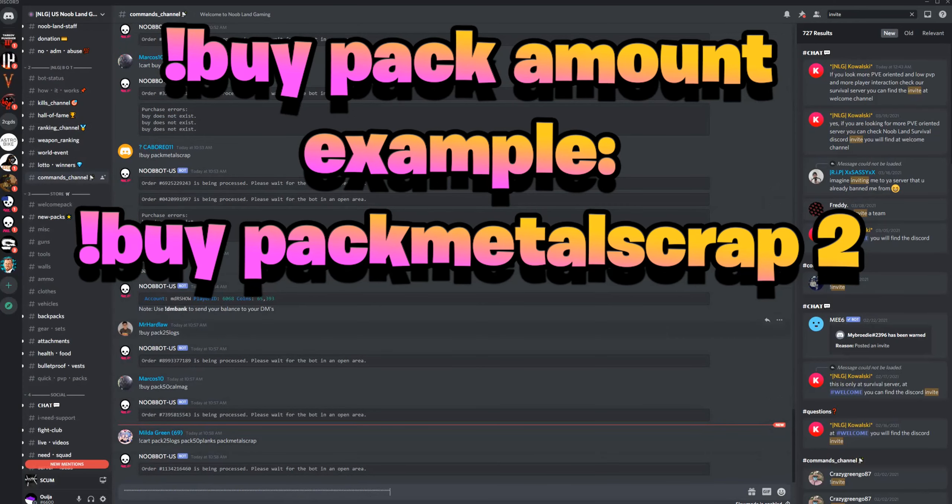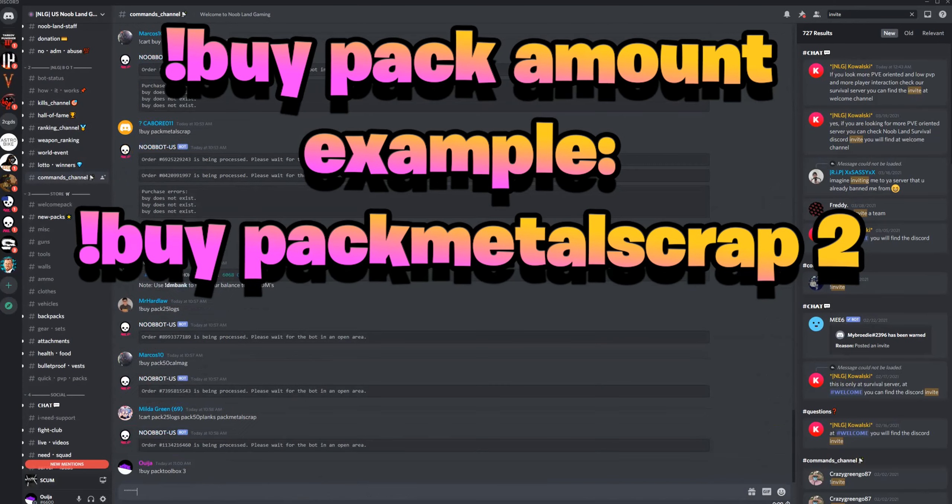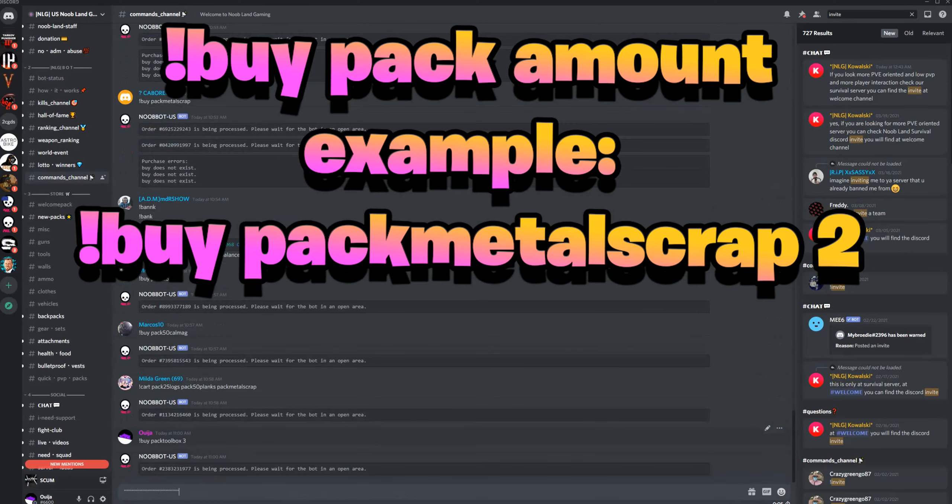In this example I'm going to order three toolboxes. All you need to do is put in that command, which is exclamation buy, with a space, the name of the pack you want to order, another space, and then the number of packs you wish to order. The bot will deliver you however many you ordered at one time.